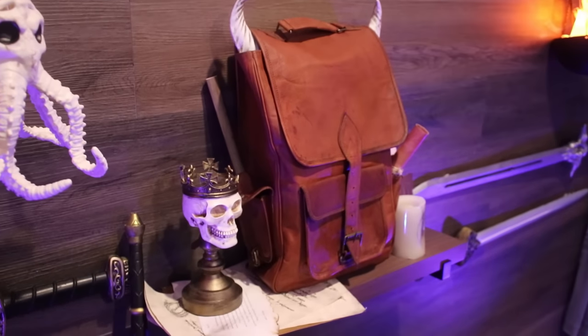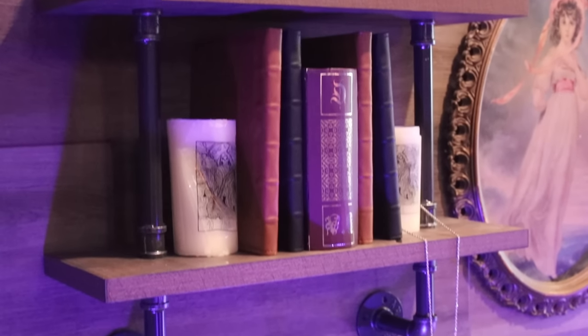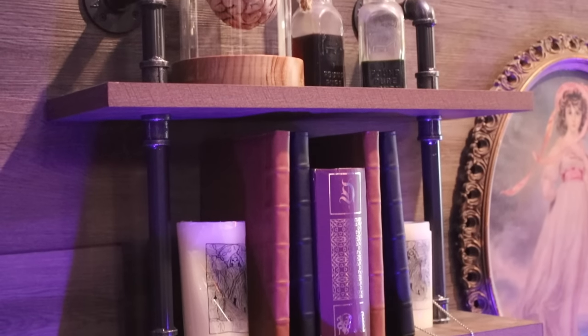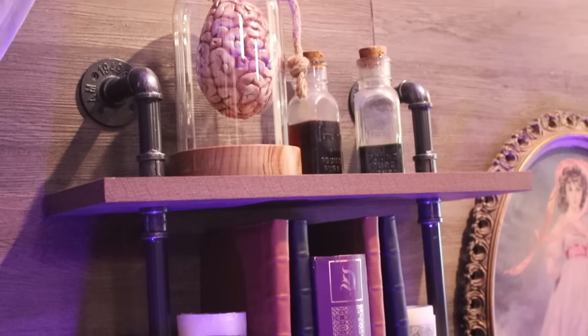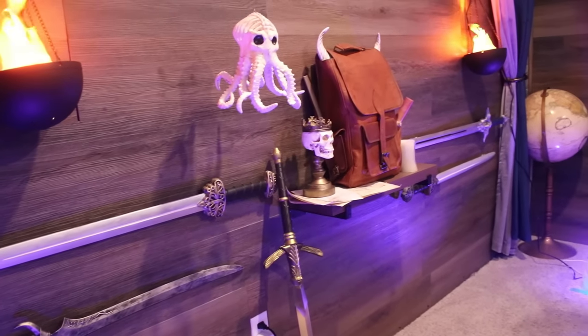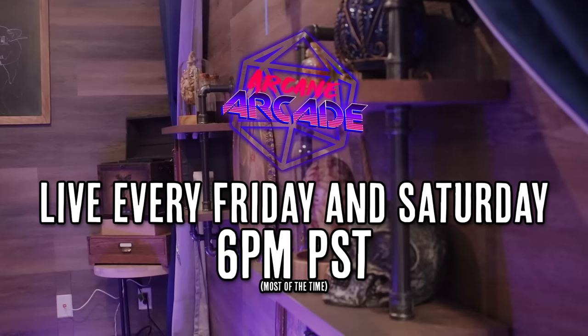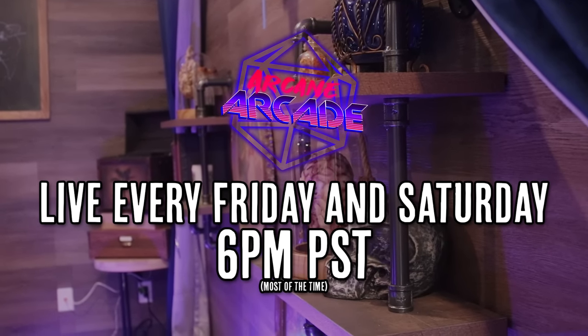All of the decor that's up now is themed to our Icewind Dale game, the party currently being in the nethery city of Aetherin. Emma and Craig designed it to look like ancient artifacts, strange creatures, brains in jars. Each of our games are going to have different decor based on its theme. And if you want to see them, you just have to join us every Friday and Saturday at 6 p.m. Pacific Standard Time on Arcane Arcade.